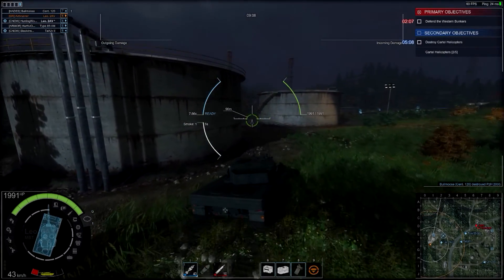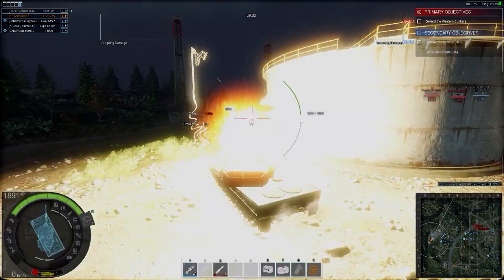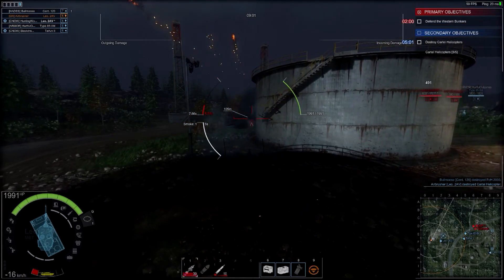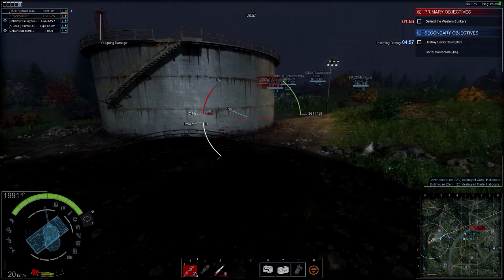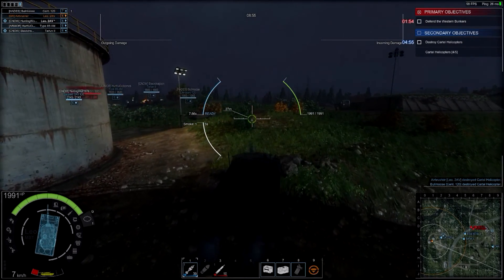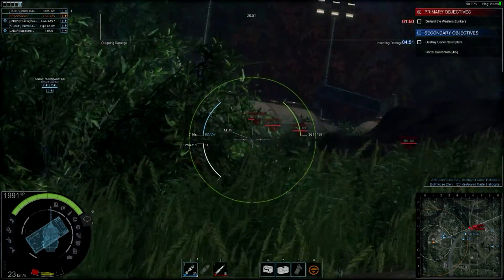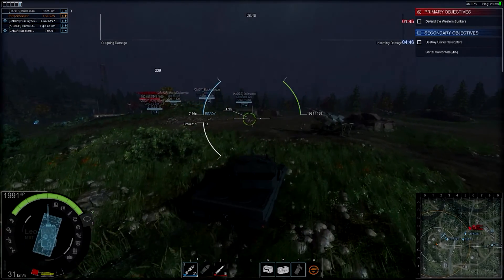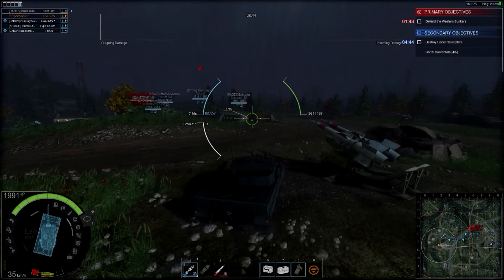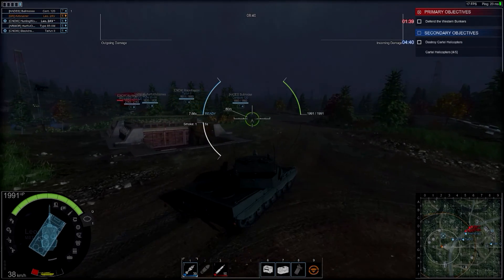I'm running over here to kill this helicopter so we can get the secondaries going. I'm going to turn around and head back. I'm using the decent max speed of this tank at 68 kilometers per hour, getting up to 32 kilometers per hour in just a hair over 6.4 seconds. It's got real good mobility along with a hull traverse of 27 degrees per second.